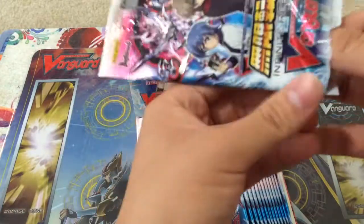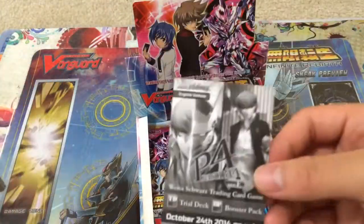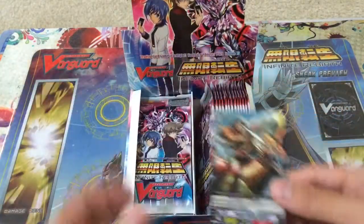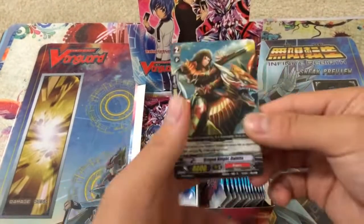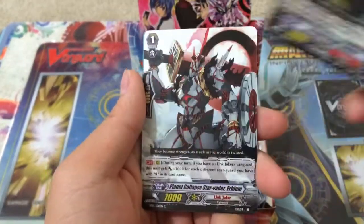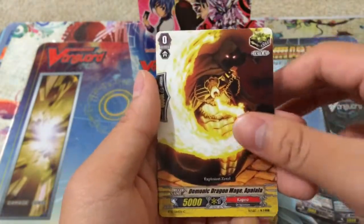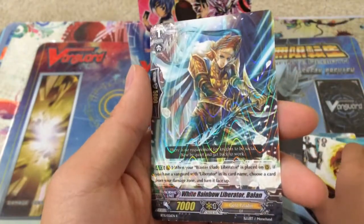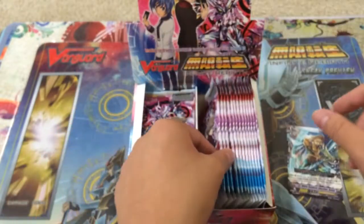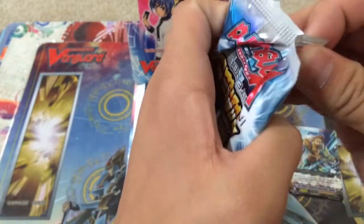Sorry if the video takes some time, as I do kind of want to conserve the packs. Alright, let's go ahead and start off with the first pack. I'm not going to call off the comments to save some time, so hopefully it's clear enough that you guys can just see them. Our first rare is White Rainbow Liberator Balan, which is pretty cool if you're running a Blaster Blade deck — it's your damage unflip for once you call a Blaster Blade to a rearguard, by any means.